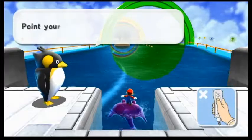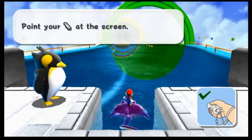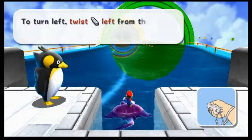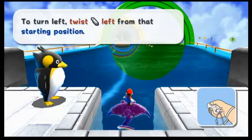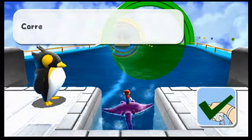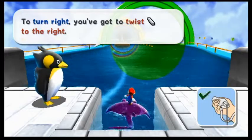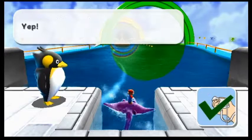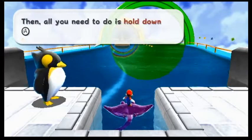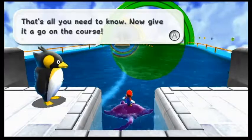Now let me explain. Point your thing at the screen. That's a basic position. To turn left, twist that to the left. To turn right, you've got to twist to the right. That's good for my wrist — my wrist is sore enough already. Then all you need to do is hold down A to speed up. That's all you need to know. Now give it a go on the course.